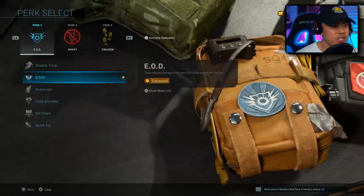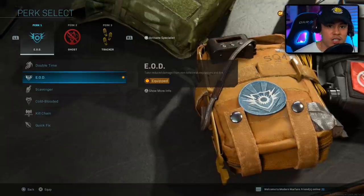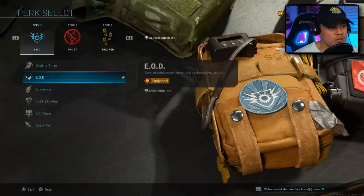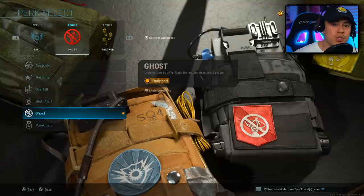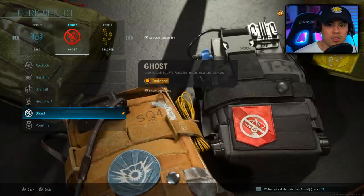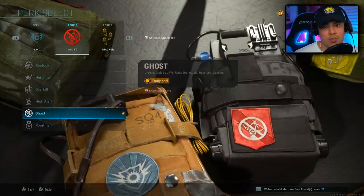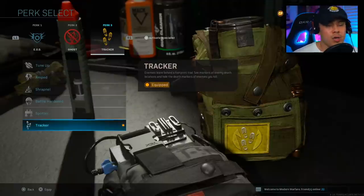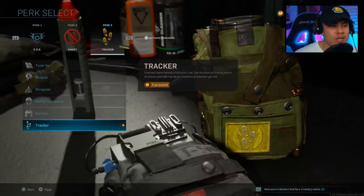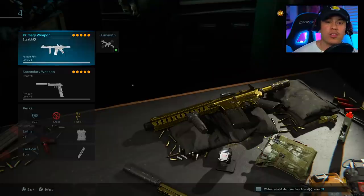Another important portion is the perk selection. You're going to need EOD because we want to take as little damage as possible from explosives like claymores or C4. For Perk 2, Ghost is essential so we're not exposed on the enemy mini-map whenever they call in UAVs — when flanking, we'd stick out like a sore thumb. For Perk 3, we're running Tracker. You'll see later in the gameplay how important Tracker is for locating enemies in the area that we didn't even know were there.